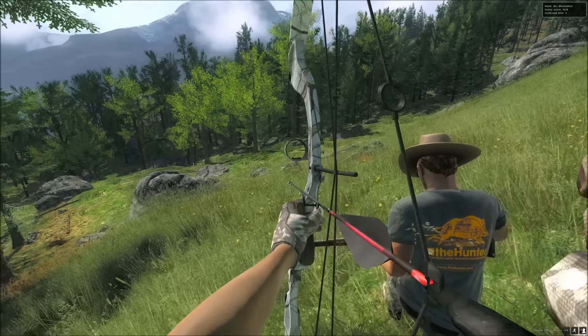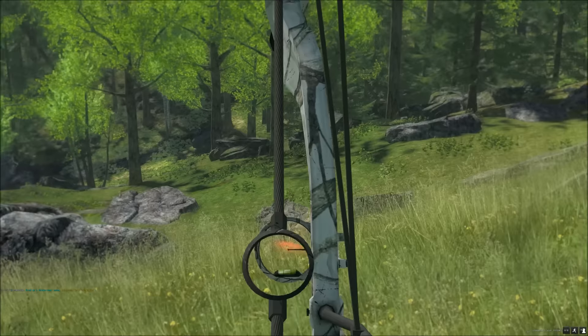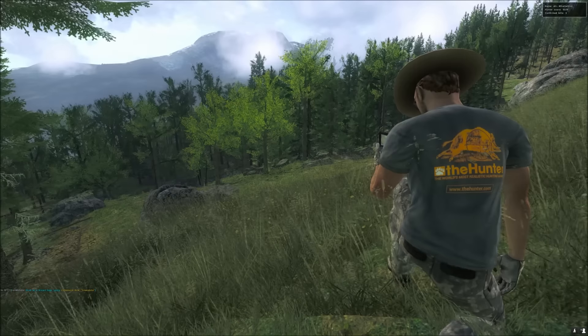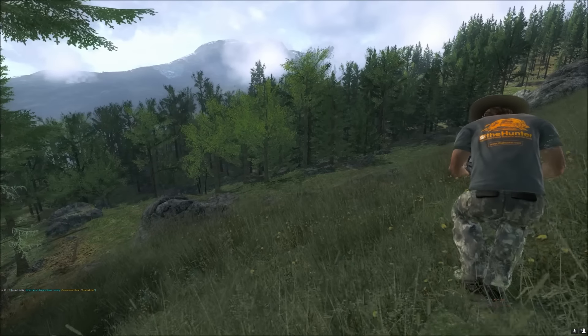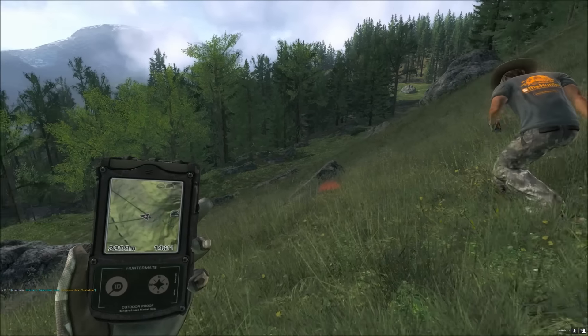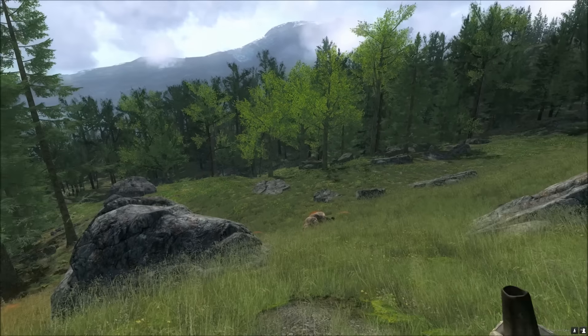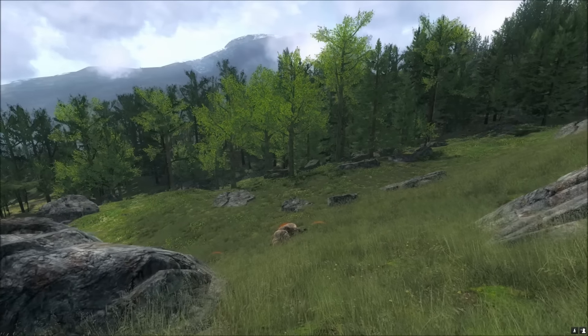If I take out the brown bear with this winter camo snakebite bow, we can move on to the red deer. Perfect. Let's continue on with the red deer hunt. The red deer is just down to my left in those woods. If I give him a little call, he should be coming in.